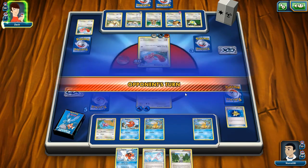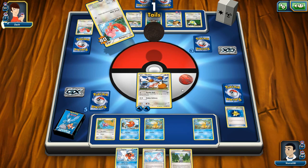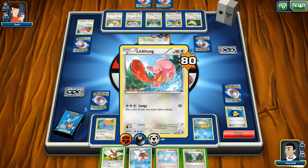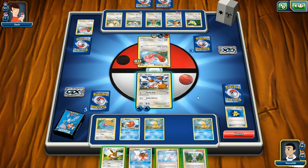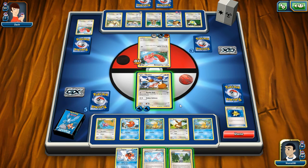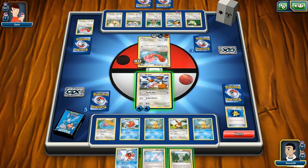Tails! Damn you, Doduo! Lickitung strikes — oh it does not strike. Does he have to flip a coin? I had a 50% chance of this guy not hitting me as hard as he's been hitting me. Okay, I've just been getting lucky. I haven't been playing badly — he's been flipping heads and destroying me.